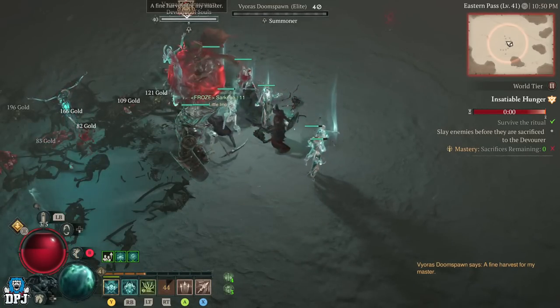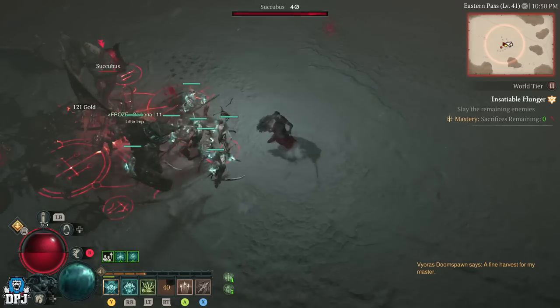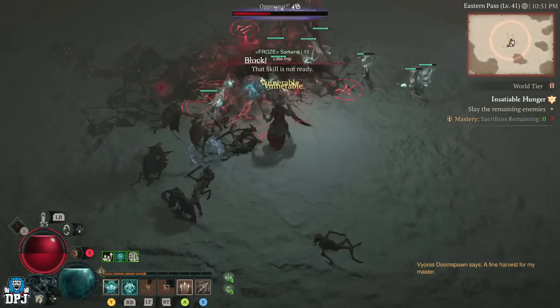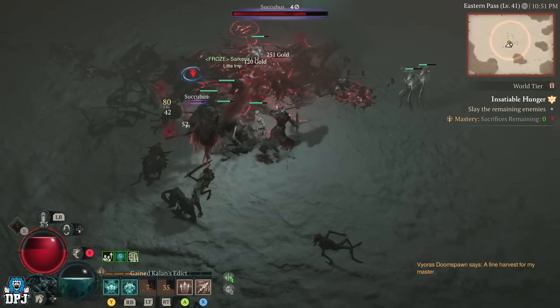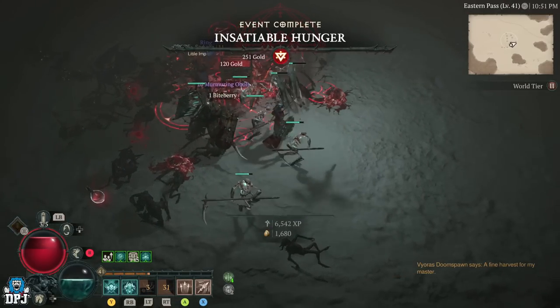This public event does vary, but it's quite easy to do — basically just activate something and kill a bunch of things. To be honest, 9 times out of 10 other people are going to be doing this anyway, so you're probably going to find somebody here. Complete the public event, complete the world event.